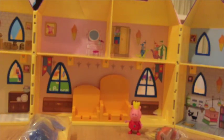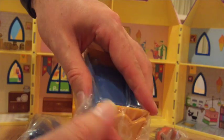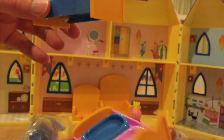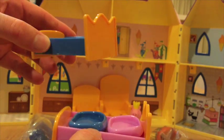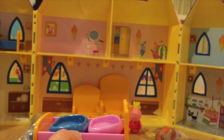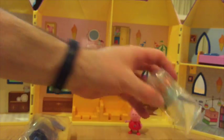Let's get her beds ready, out of the packet like this. Two beds — one for Pepper and one for George. We'll put George's bed up in this room and Pepper's can go over here. You can choose where you'd like to put the beds.